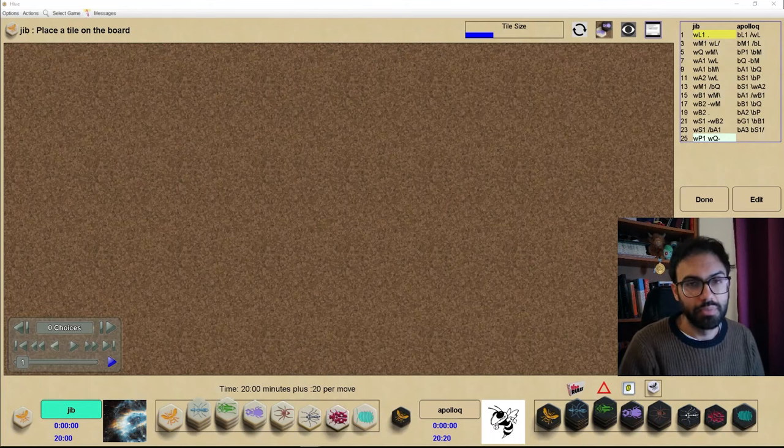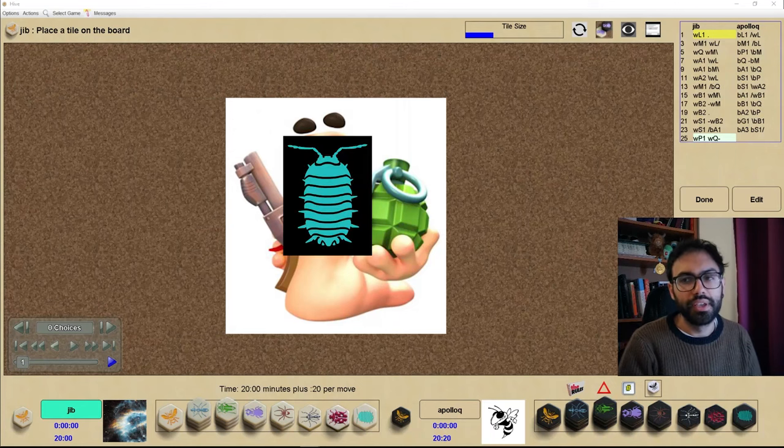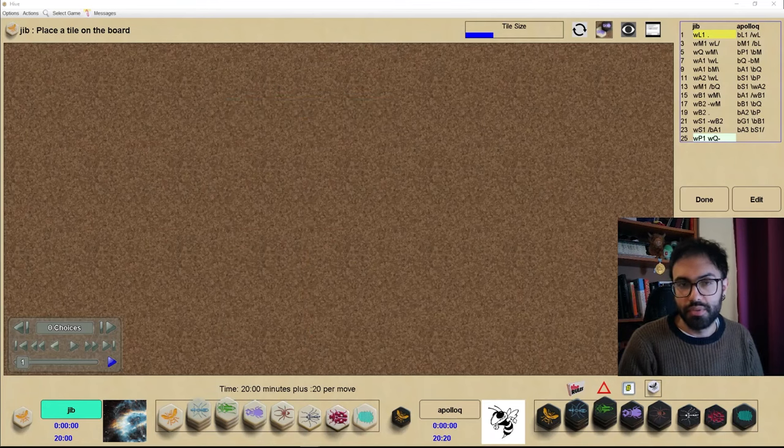The pill bug is a mainly defensive piece and it should be placed near or as close as possible to your queen. But in some situations you can use the pill bug offensively, and that often leads to very interesting and spectacular games. It's also risky but sometimes might be worth it. I'll show you three games where the pill bug was used offensively and we'll see the interesting options that this brings to the game.